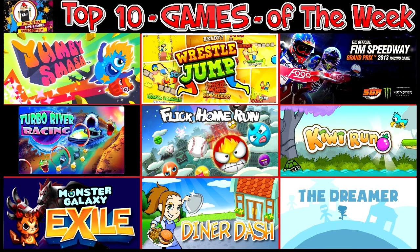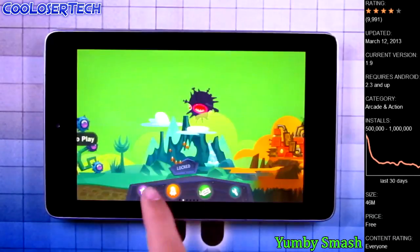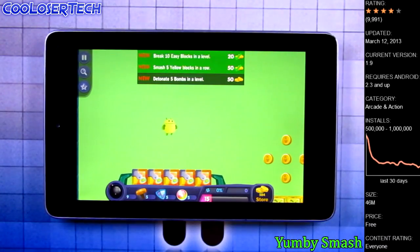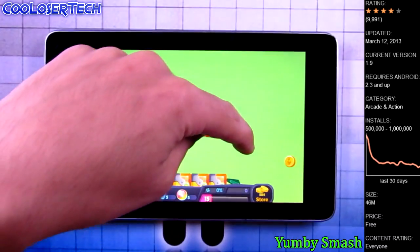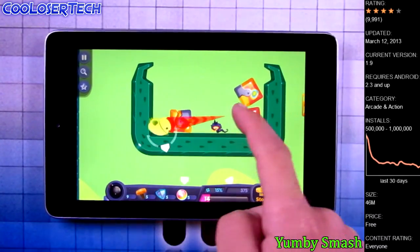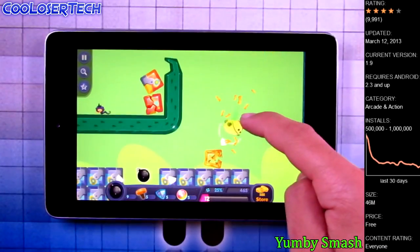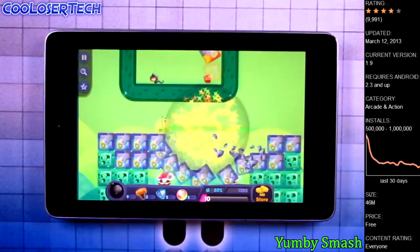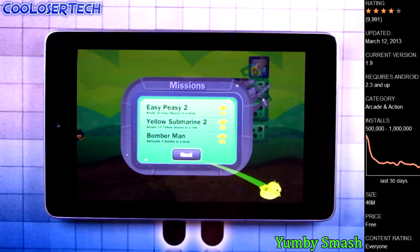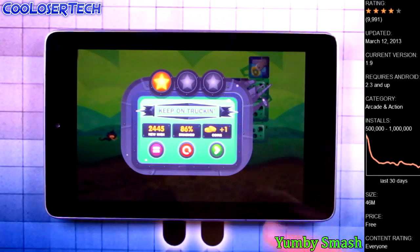Starting with some easy games for everyone to play — Yumbi Smash. Tap to start and you can unlock four different stages, with more coming soon. Along the way it'll teach you what to do. There's a little Android guy dancing around that you can touch, and you'll see arrows telling you where to go. Tap on it and it'll smash through things. There are little bad guys — tap on them and it does a slow-mo effect. You can use bombs too. You get rewards and unlockables. My score's like 86 — the more boxes you smash, the better score you'll get.